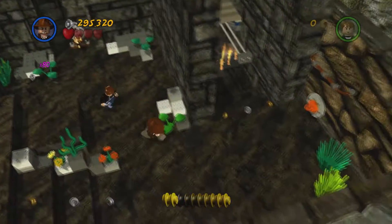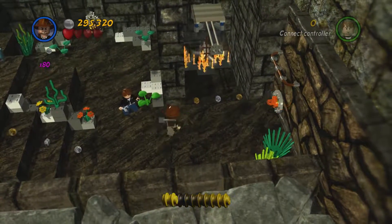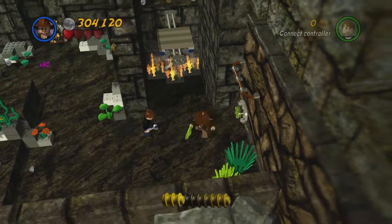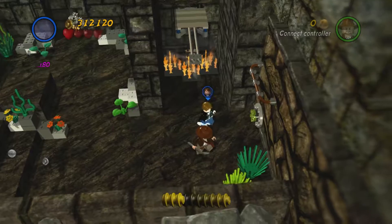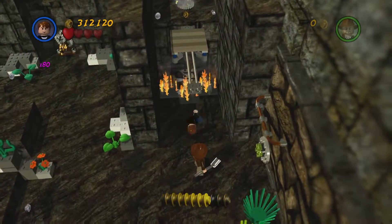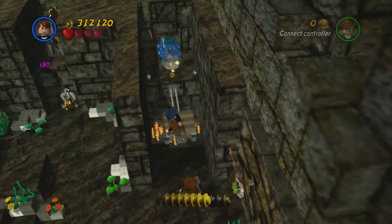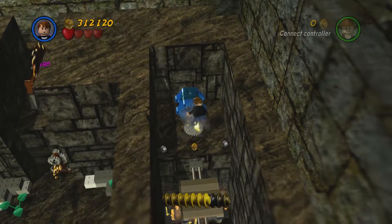Now what we're going to do is head to the right and use our whip by holding down the action button and then aiming for this orange handle right here, and then letting go. What this will do is it'll activate a platform moving across this fire pit. Now if I leap for it, we're going to have to play as Mutt in order to do this. My recommendation is that you jump onto this little handrail right here, and then once it's over right here, that's when you make the double jump from the handrail.